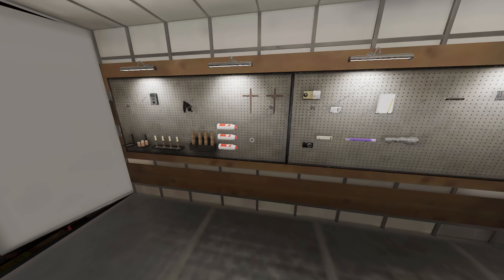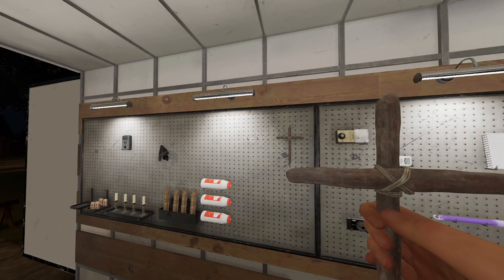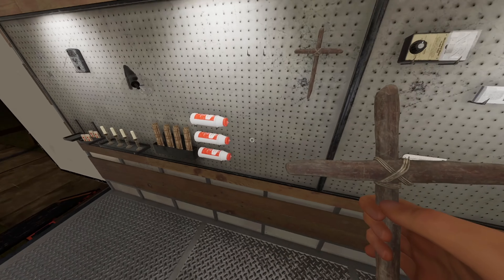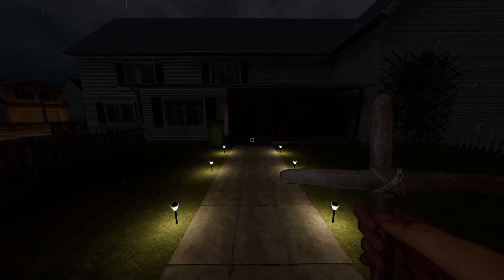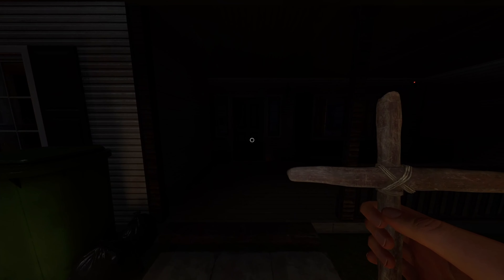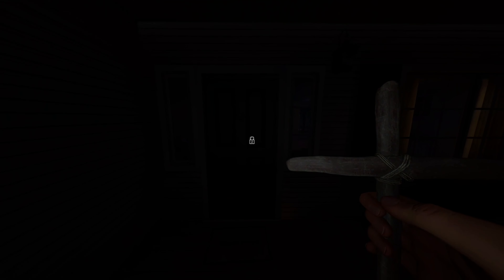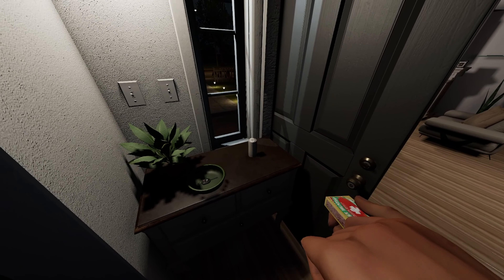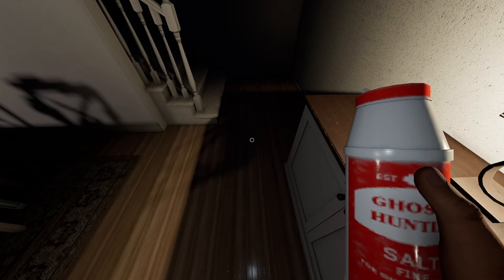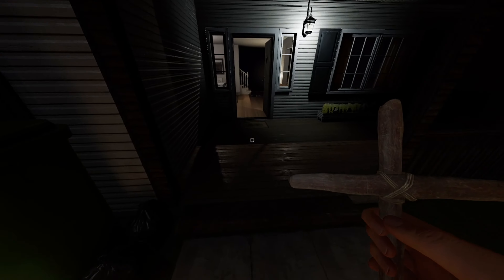When you enter, grab the key and open up the truck. Since this is a no evidence run and sanity is zero, grab a crucifix — if the ghost spawns on top of you it will activate the crucifix in your hand instead of instantly killing you. Bring salt, incense, and matches. Come to the front door, open it, turn on all the surrounding lights, light the candle, and place your salt right at the base of the stairs.